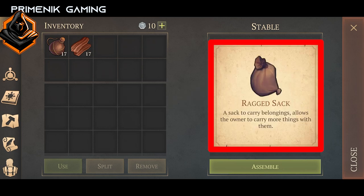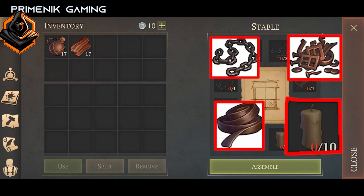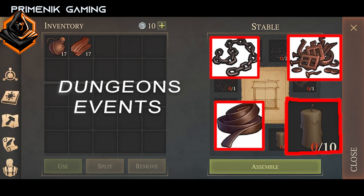First, ragged sacks — you can craft them from the craft menu, and to craft a ragged bag you'll need flax fiber and ropes. Next, chains, cords, copper shards, and candles — you can find these items in dungeons and events.